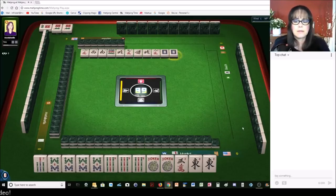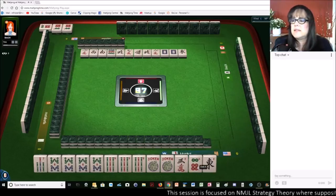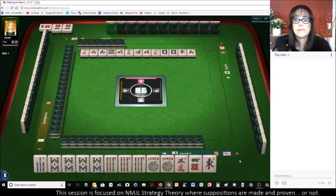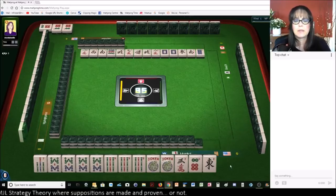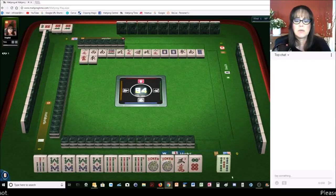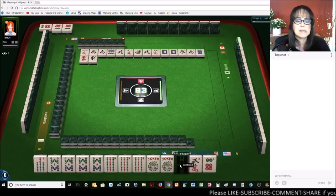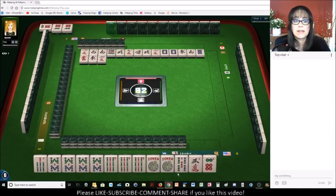White dragon. East wind — oh, this six dot is a good discard. There's a pong out; I should have discarded that and held the east. South wind. Nobody wants winds, apparently — they're all going down. Eight dots. Red dragon. East wind — okay, we did get the five. East wind. We gave up a six bam in the Charleston, and it hasn't gone down, so somebody is holding on to that six.